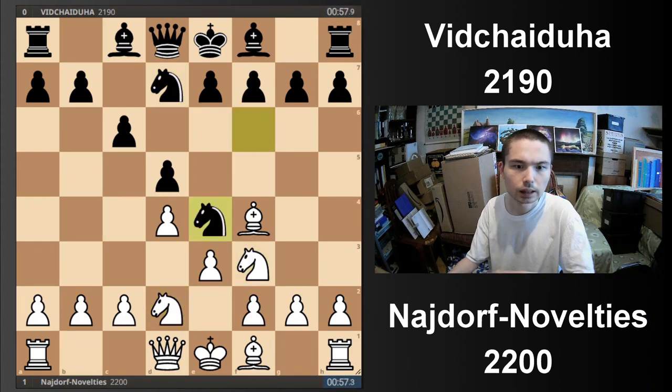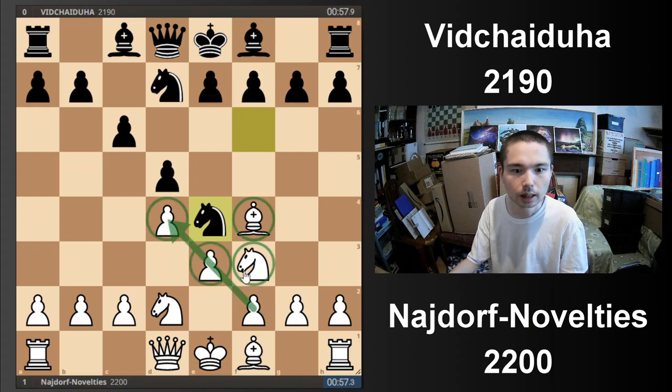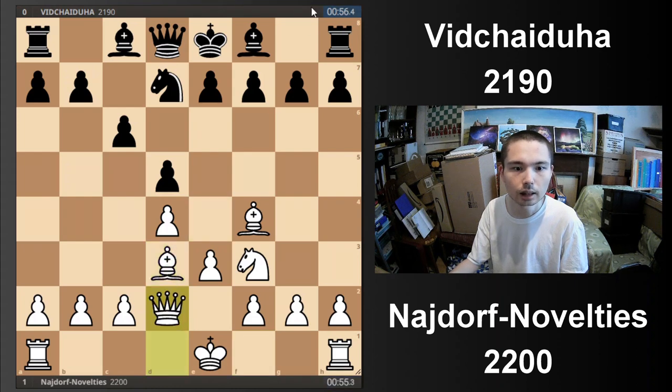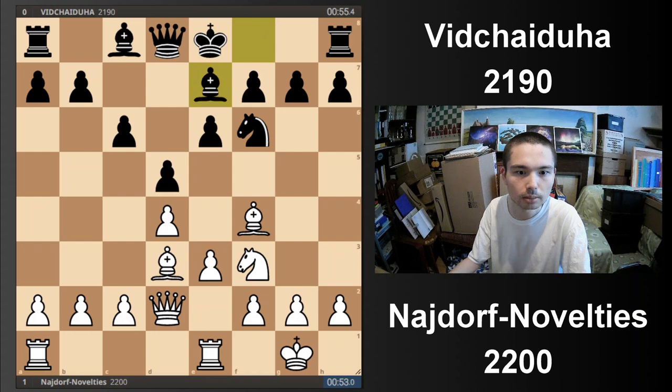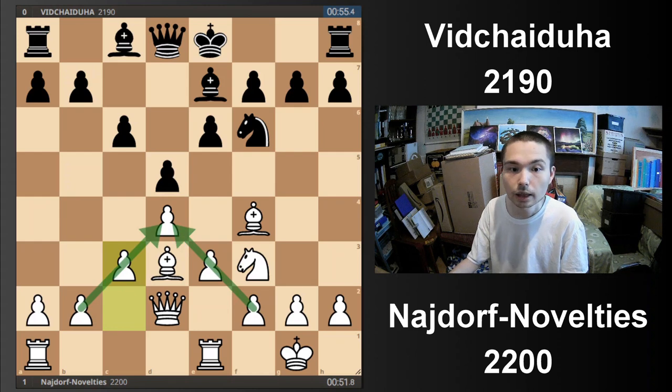I'm moving really fast — two pawns in the centre, bishop out, knight, and then knight here. Bishop here attacking the knight, the knight's come off, e6. We're both moving really fast. C3. This is the typical setup you want to get in the London System, and I've never ever tried this before — until last week.